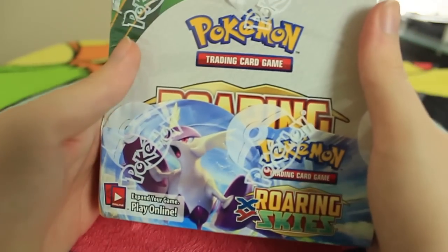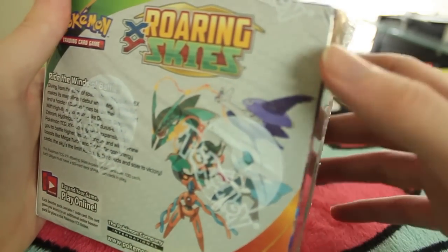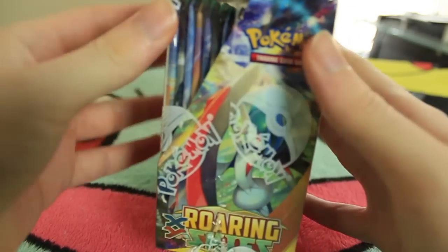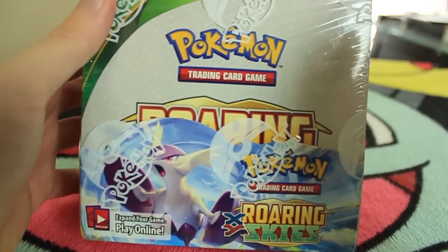Anyways, today we have a box of the new set, Pokemon X and Y Roaring Skies. There is some pretty awesome stuff in this one. We got Deoxys, we got Mega Rayquaza. Looks like Mega Latios, and I think even Mega Gallade behind that little thing right there. Pretty cool set. I've only seen like one card from it, but I'm very excited. If it's anything like Primal Clash was, it's going to be awesome.